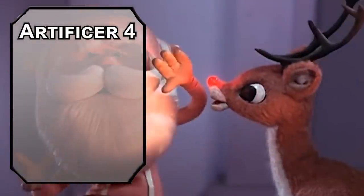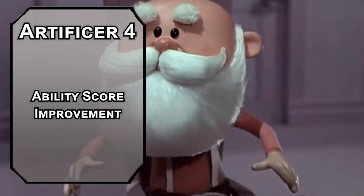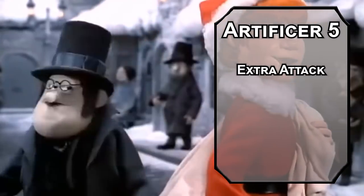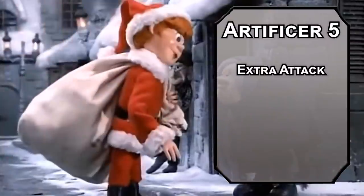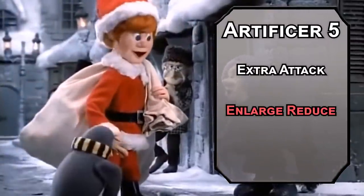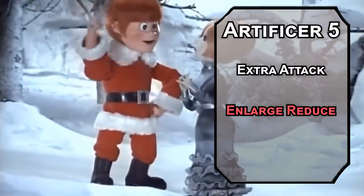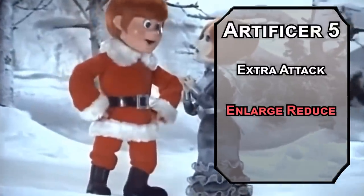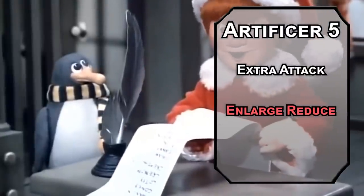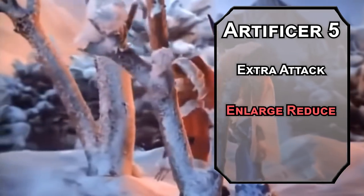Fourth-level artificers get an ability score improvement — artificers use their Dexterity modifier the most, at least when committing several acts of breaking and entering in a single night. Fifth-level Battlesmiths get Extra Attack, but what we really need is Enlarge/Reduce. Use Enlarge on your robot animal so it can be mounted or pull the sleigh more effectively. Or use Reduce on yourself to shrink and slide down chimneys — not for murder. Murder is for the naughty list.